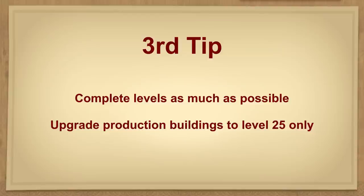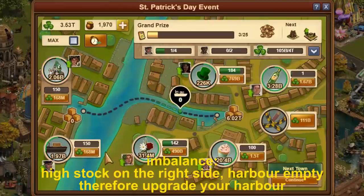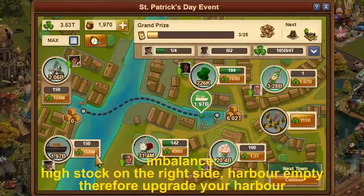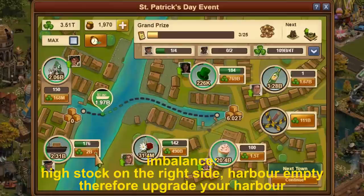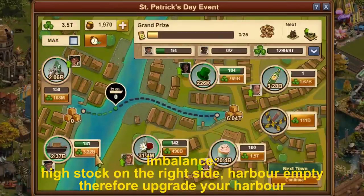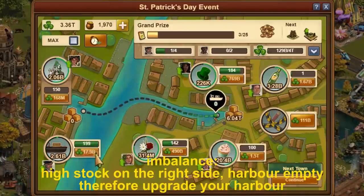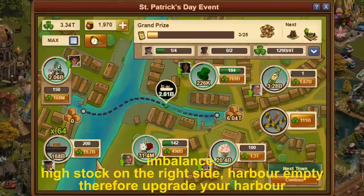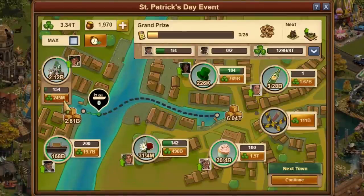From this explanation, we should take the following tips: complete levels as much as possible, and upgrade production buildings to level 25 only — this will really get things moving. If you produce more, you should also transport more, and the festival should also grow to the same extent. Do not simply expand widely. If there should be an imbalance, it is not a problem — always orient yourself to the tasks. Ultimately, it is important to fulfill these tasks, as the shamrocks all end up on the accumulated heap anyway.